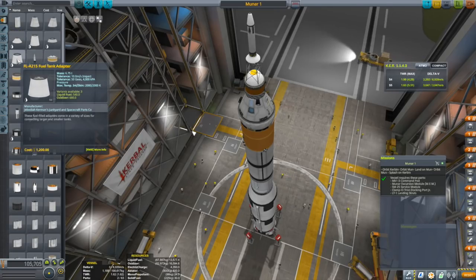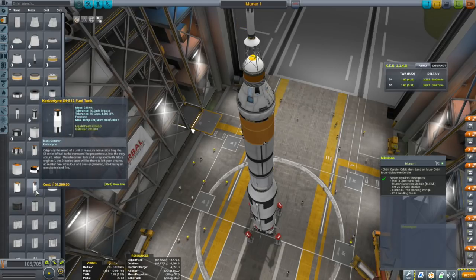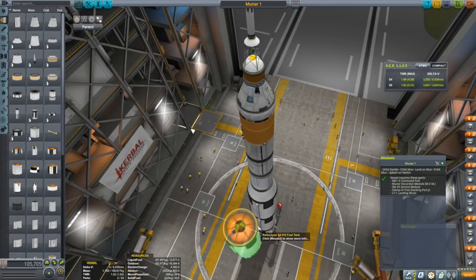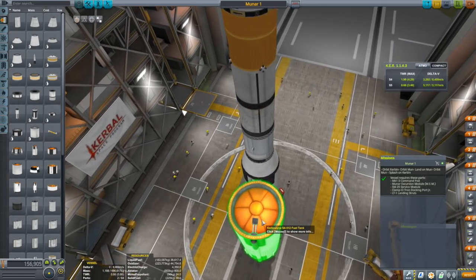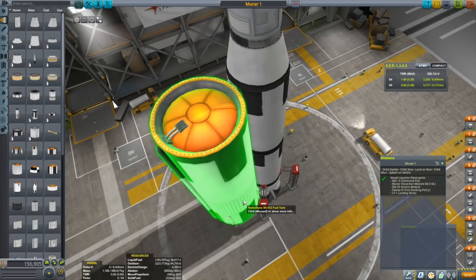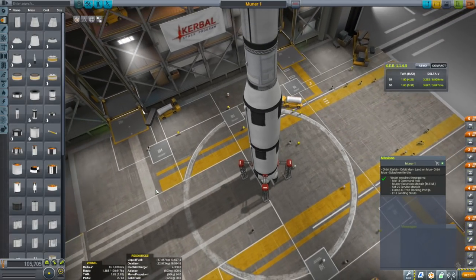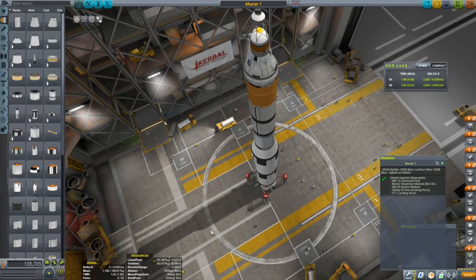That includes the ginormous Kerberdyne S4 parts — these are the five meter parts. These are huge; you could build something absolutely monstrous if you wanted to. But I did not. I built something a little more constrained, and there are no weight constraints, so go nuts if you want. There are, though, some parts constraints.